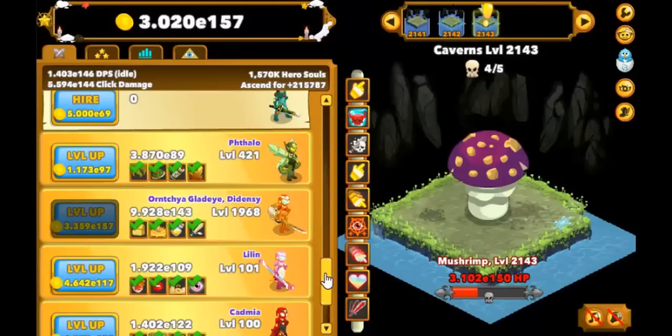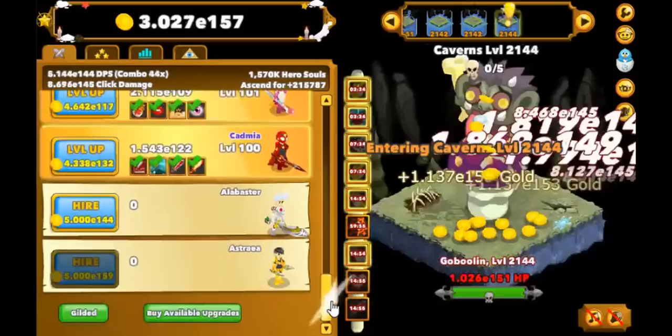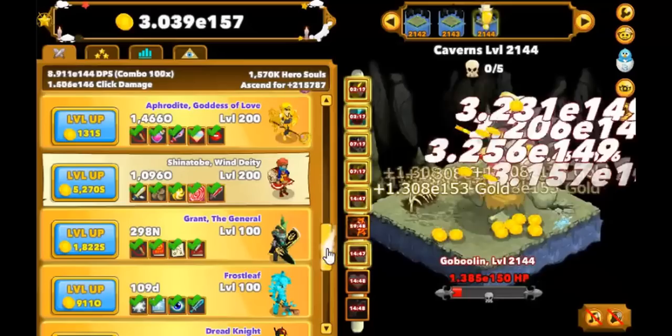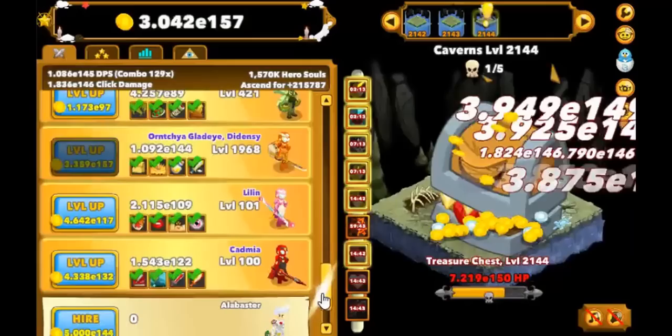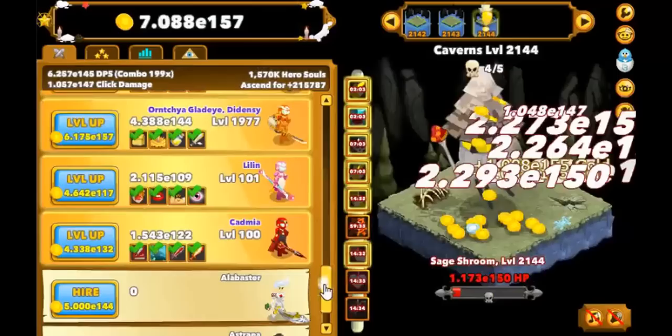Hey there everyone. Today I am back with some Clicker Heroes, this time with a more advanced gilding guide for those in the mid to late game. A few months ago, I made a video about gilded heroes and what they are about, but that was more suited towards new players who still don't fully understand all the features in the game yet. If you're interested in that one, there is an annotation to the video right here — hopefully I don't forget to add it once I upload this. So yeah, this video will be a continuation of the other one.